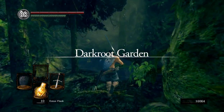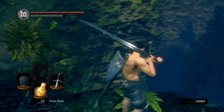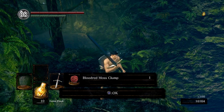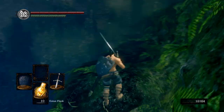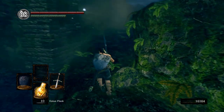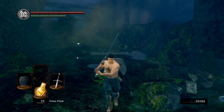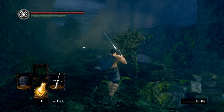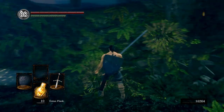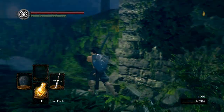We finally made it to Darkroot Garden. We're just going to kill these plant guys. They drop Blood Red Moss, which helps with bleed buildup, and then Purple Moss Clumps, which will help cure poison buildup or if you're poisoned. They also drop Blooming Purple Moss, which will cure toxic buildup. So those are the three drops you can get from these guys.